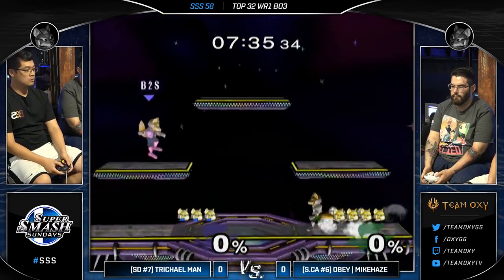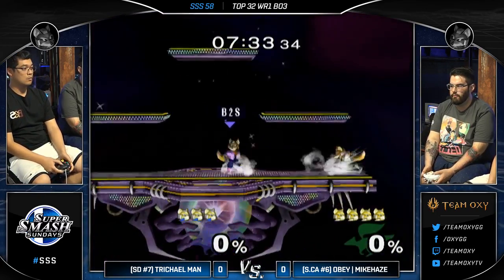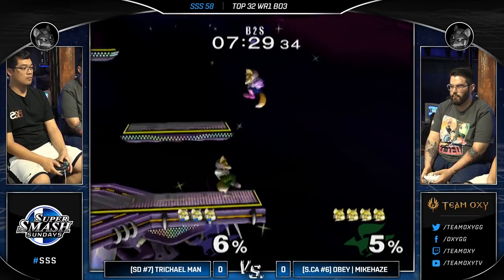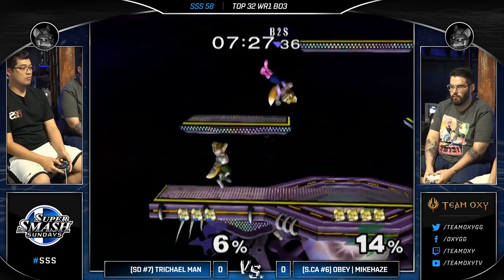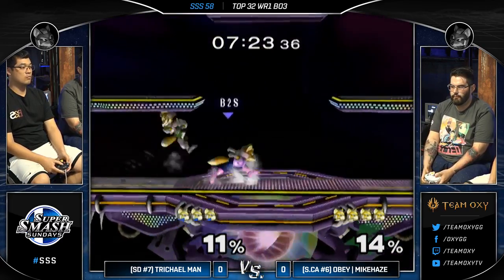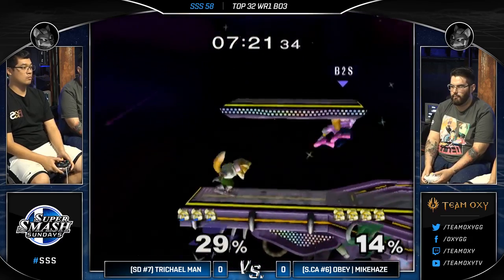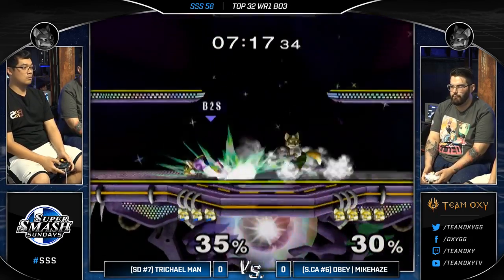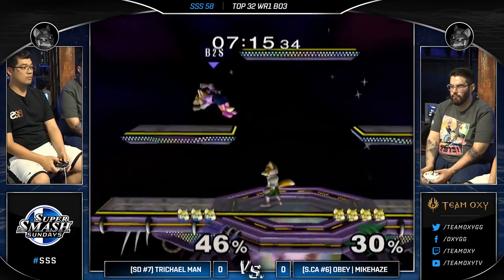Showing off a little bit with the angles. It's an interesting move, right? You're a Fox trying to recover against another Fox. You know what his options are, you're trying to read what he's doing. All of a sudden he just jumps up and up-Bs. Like, what's happening? What option do I pick? I actually didn't know that a Fox could re-grab from any part from there, just going straight down.